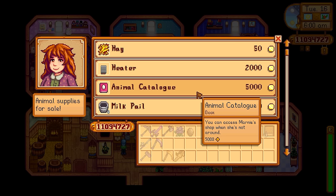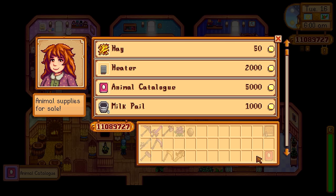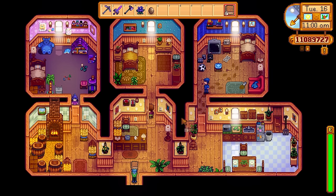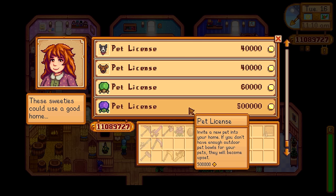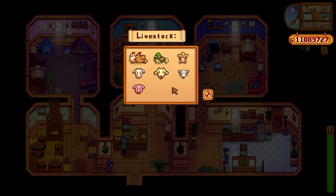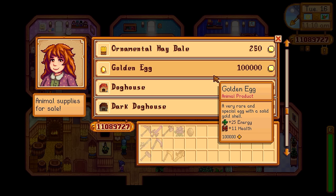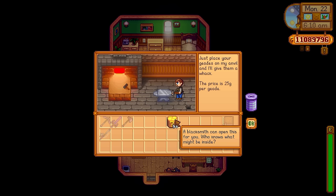Next, talk to Marnie — she has the Animal Catalogue. This lets you access Marnie's shop even when she's not around, which is what we've needed for years. Marnie is the only NPC that sells hay, so if you have lots of animals and a poor silo setup you're very dependent on her being in the shop. With this Book of Power you can visit her shop anytime, purchase animals, adopt pets, and access all of her supplies. It's an absolutely amazing and much-needed change in 1.6.